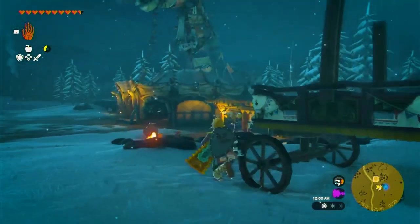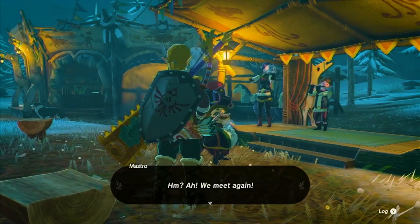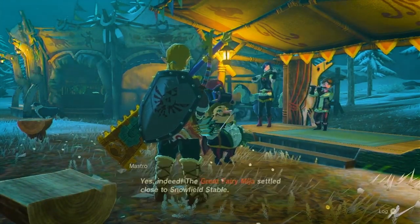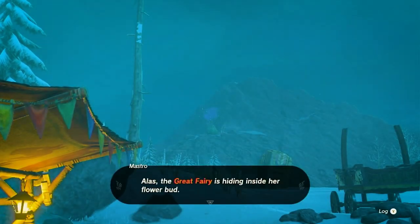To initiate the Serenade to Misha side adventure, head over to Snowfield Stable, located in the South Tabantha Snowfield. If you've conquered the challenging Arochium Shrine, you can conveniently warp there. Otherwise, glide east from Piquita Stone Grove.